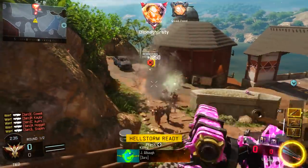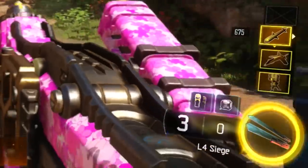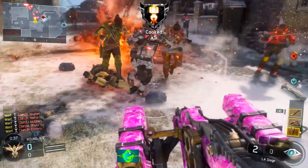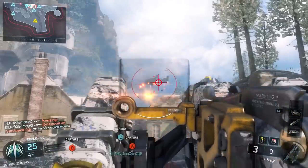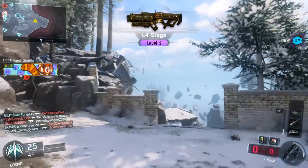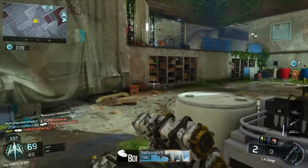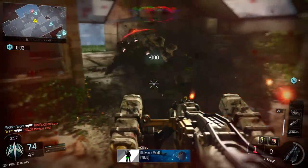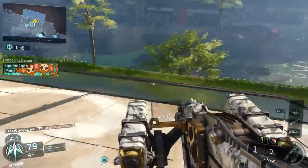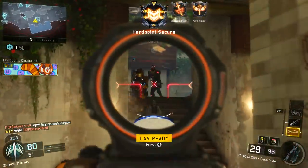The only major drawback with the L4 Siege is ammo, and that tends to be the case for most supply drop weapons. You have four rounds to start with, and unless you're running Scavenger you won't be getting any new rockets anytime soon. The L4 Siege is a limp dick version of the Grim Reaper — it's weak against people, weak against the Safeguard robot, but surprisingly good at taking down streaks fast, and it doesn't hurt that it sounds kind of cool.